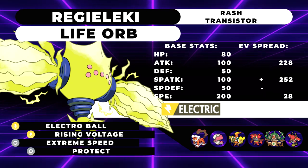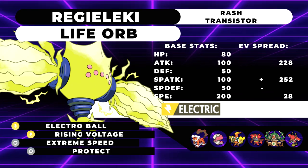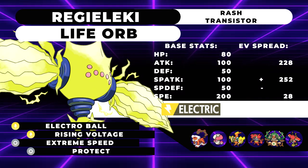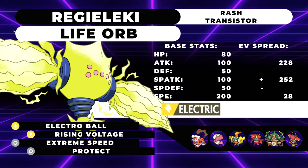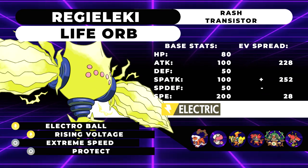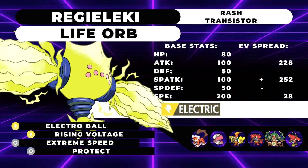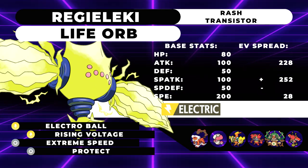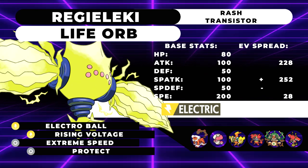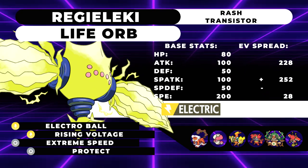This thing is running Electro Ball, Rising Voltage, Extreme Speed, and Protect with a Life Orb — this is pretty much as offensive as it's going to get. Electro Ball is a really interesting move: the base power is determined by comparing your speed stat to your opponent's speed stat. If your opponent's speed is more than 100% of yours — which will never happen — or exactly 100%, it's 40 base power. Between 50% and 100% of your speed it's 60 base power. Between 30% and 50% it's 80 base power. A quarter to a third of your speed is 120 base power, and less than 25% of your speed is 150 base power.